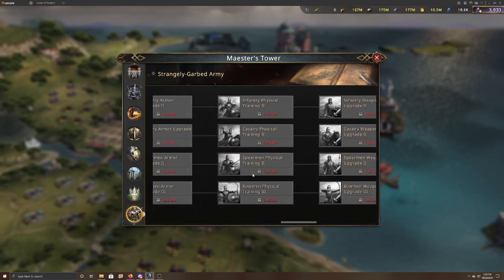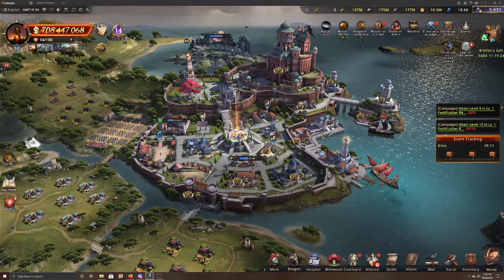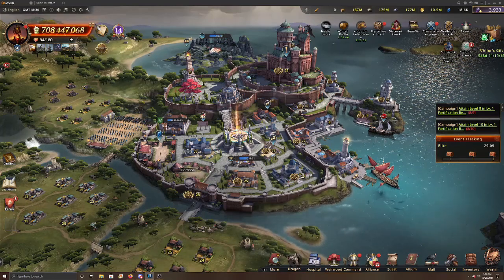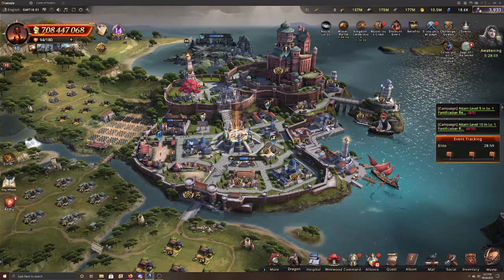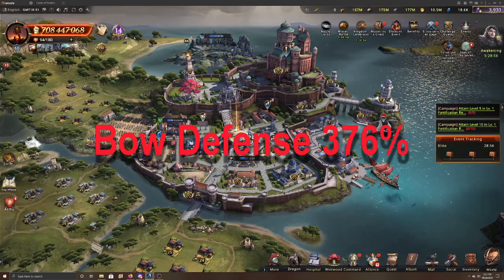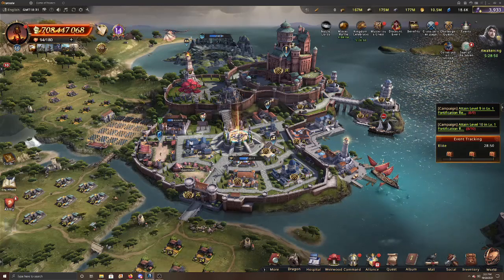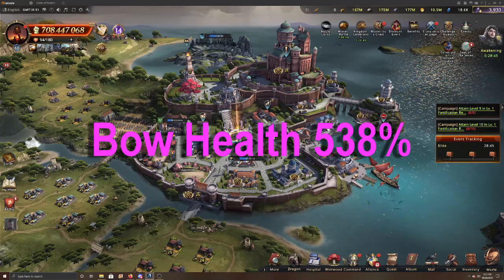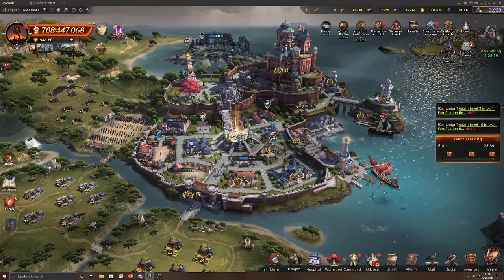When everything is calculated together — noting I'm slightly off because I added total attack for Theon but am just tallying bow-specific stats — total bowman defense from everything covered today is 376%. Add that to your total defense stat. Bowman health is 538%, which you add to your total health.